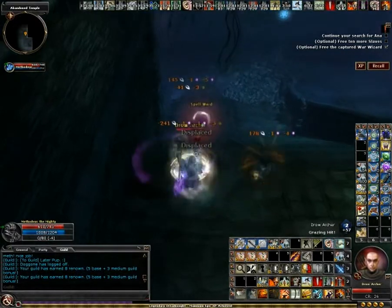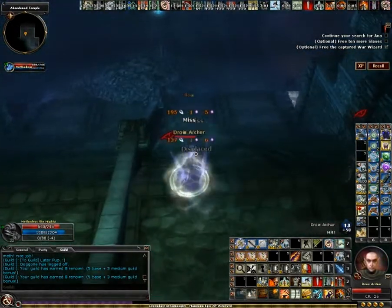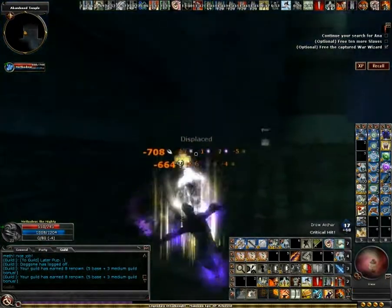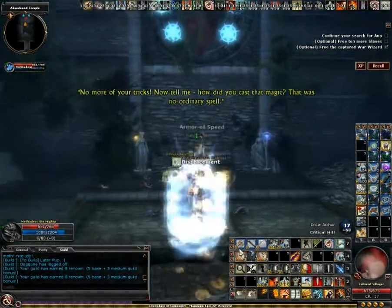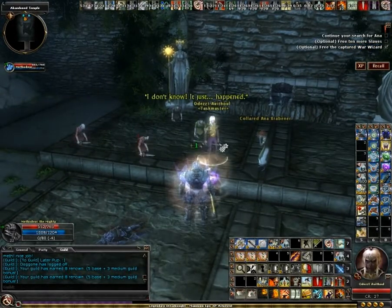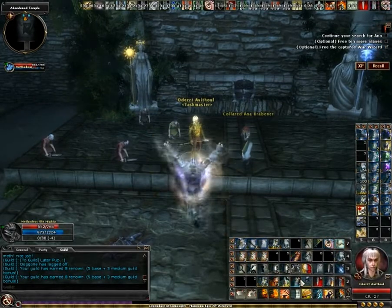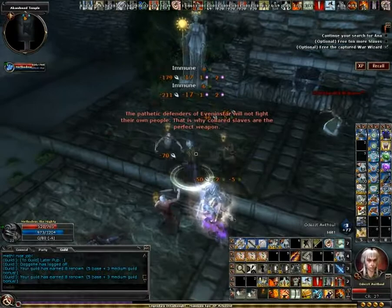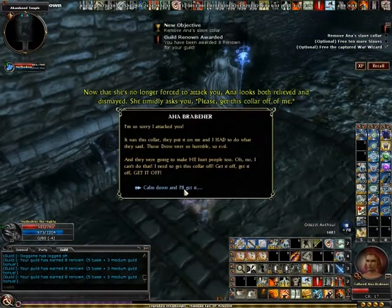There are spell wards here that do evil damage, which means they'll always hit you. Unless you're worried about getting all the slaves freed, you can just kill everything in this room — except for Anna, of course. If you want to keep the slaves alive, you just need to kill this guy, Odest. As soon as he dies, they will not try to attack you anymore.